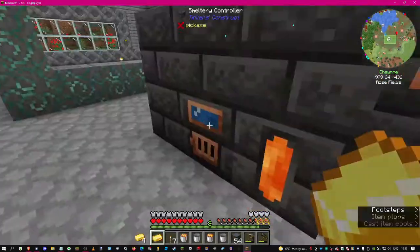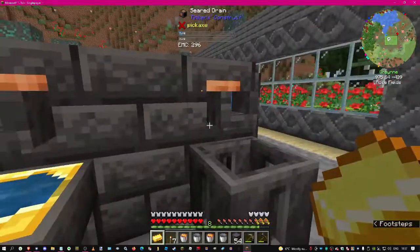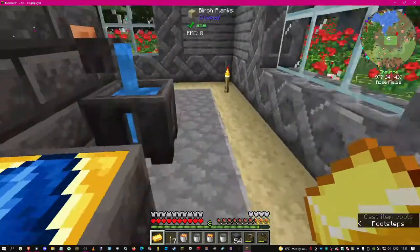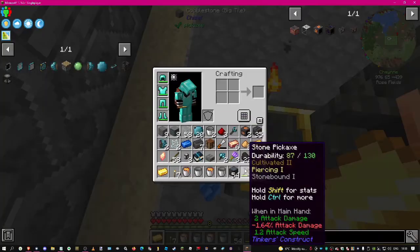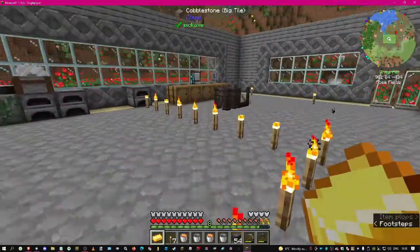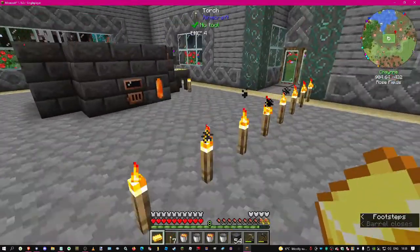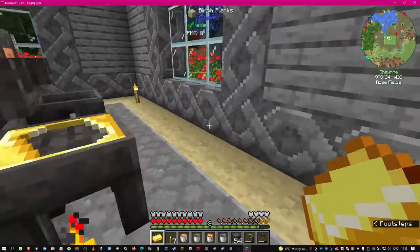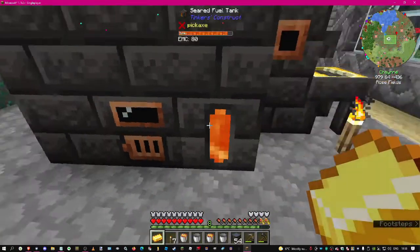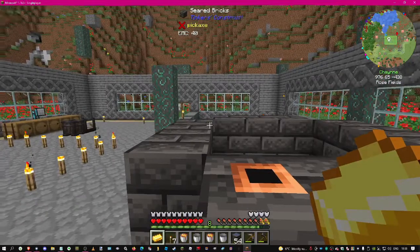I only needed one! Let's turn it on. We have a working smeltery, which is awesome, and it didn't take too long - we didn't have to go around waiting for grout to smelt up. So it wasn't that bad but we have a working smeltery! I don't know how big I'm going to make it - it depends on whether I need to make blaze blood and how much ore I can get. Obviously we need to go back to the Nether to keep getting cobalt.